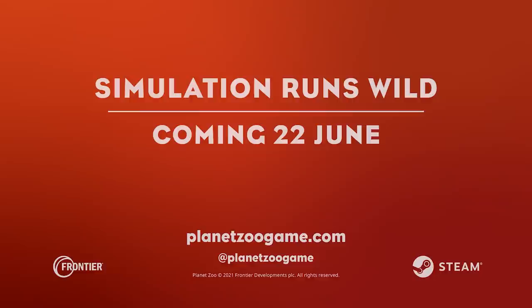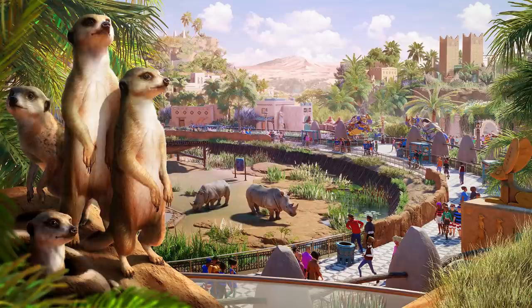Oh my freaking god, I'm just so amazed! Coming to us the 22nd of June — I am just so excited. So the Planet Zoo Africa Pack introduces a selection of extraordinary animals: the meerkat, a fan favorite sure to delight guests as they create their tunnel homes using an authentic new digging behavior; the fennec fox, whose small stature and enormous ears help it stay cool on the African plains; and the African penguin, whose fun side comes out to play with the new disco ball enrichment item.